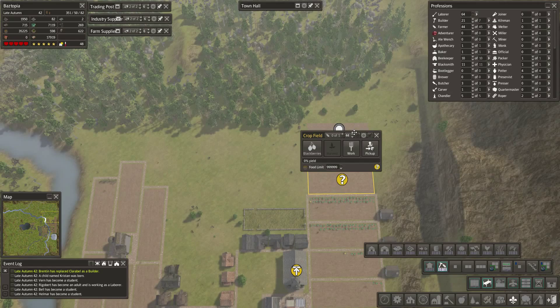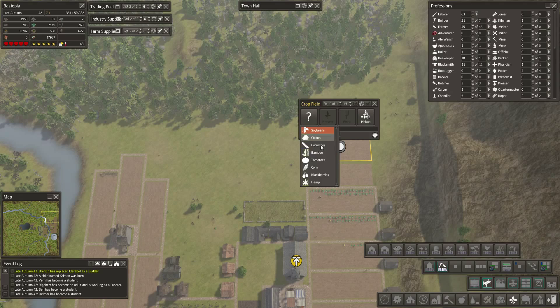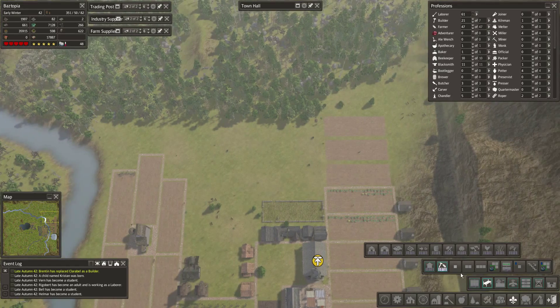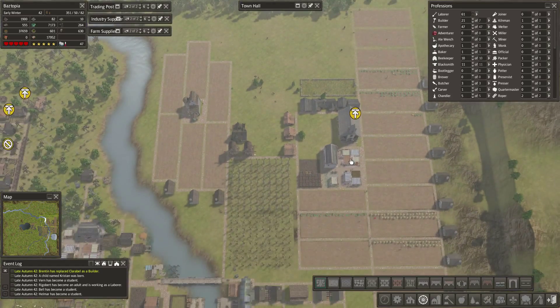Let's go ahead and get in these farms — it's easy enough to do. We had bought some additional stuff including blackberries, so let's put in blackberries. Maybe down in here we want to build a winery — that would be kind of cool, I haven't done a winery maybe ever. Let's see — blackberries. I'll go ahead and put in the roads too because I like the roads.